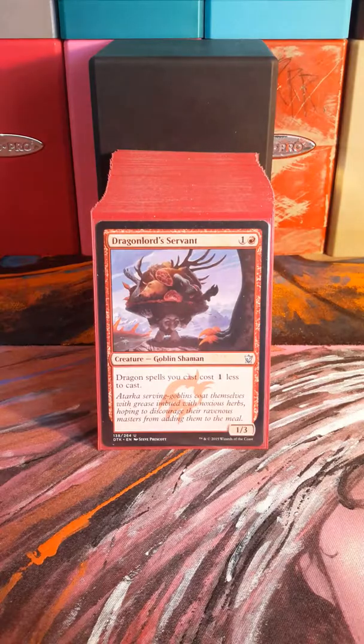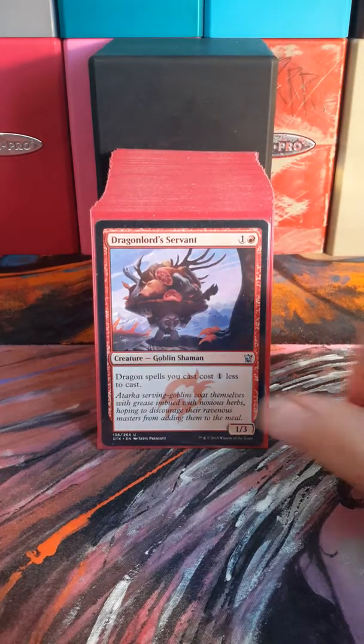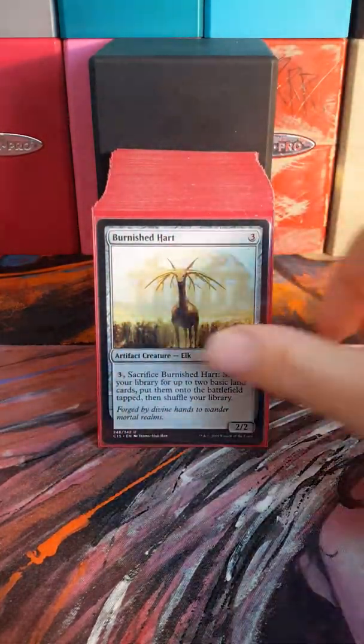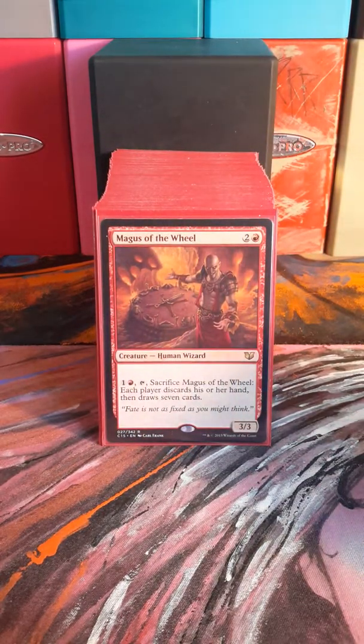Iron Mirror being one of them. Dragon Lord Servant provides dragon cost reduction, which helps a lot — I think there are two of these guys in here. Got a Burnished Hart for ramp. Magus of the Wheel is a really good wheel effect, of course.